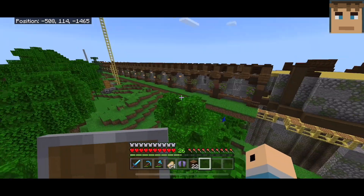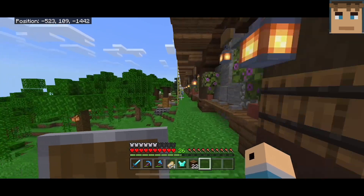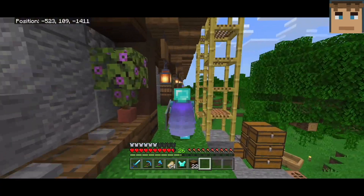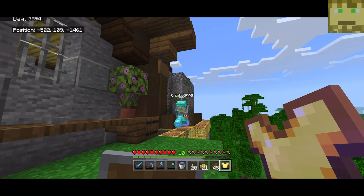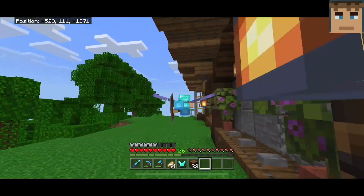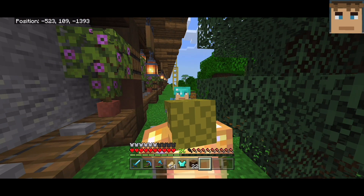Before we end the video, we have a little bug to show you in 1.20.20. If you put your elytra on and run around flat even ground and click jump each time you hit the ground, eventually you do this super jump and go flying — it's absolutely crazy. In third person you can see it better — you just click jump each time and go flying. It's honestly a crazy bug; a little annoying but also really cool because you can basically take off without a firework rocket. Anyway, that's the end of this video — we hope you enjoyed and we'll see you in the next one.